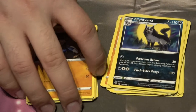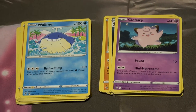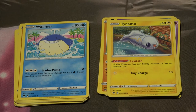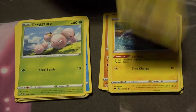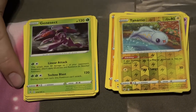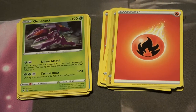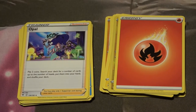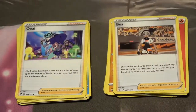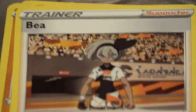Next pack: a little Drillbur, not bad. Clefairy, Wailmer, Tynamo — like dynamo but so tiny. Exeggutor, another Tynamo but the holographic Tynamo, and then that holographic Genesect — I love Genesect, I think it's such a cool Pokemon. Fire Energy, Opal. Bay is probably one of my favorite characters in Pokemon Sword and Shield, and all those little videos they did of her just made her that much more enjoyable. There's a Dewott.